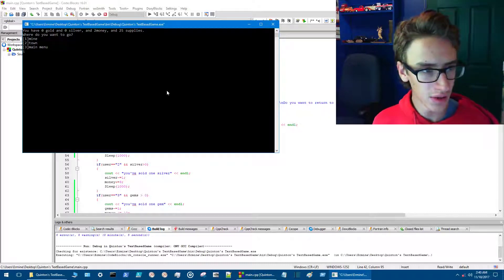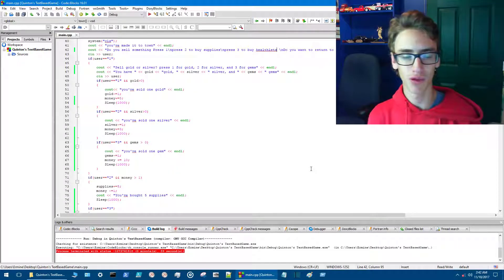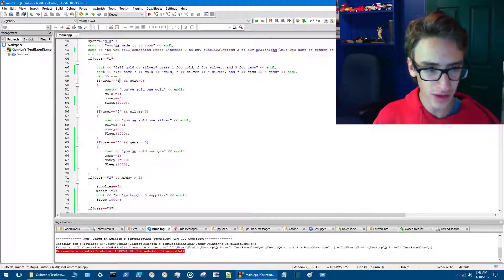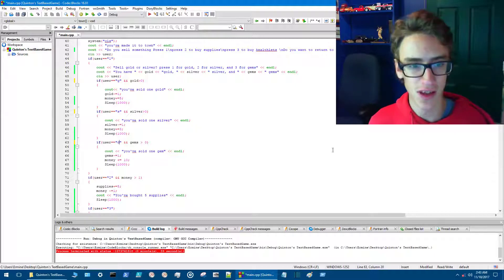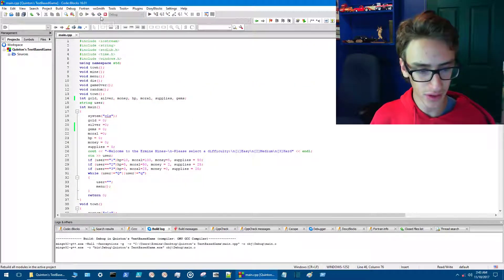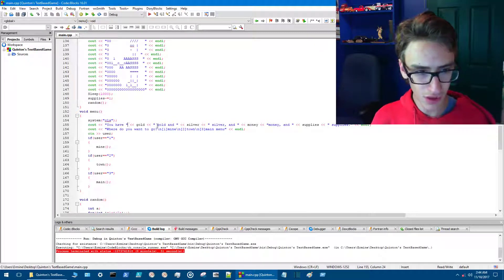We compile and run — go with medium difficulty, hit the mine. We found silver, quickly go to town to sell it. There's a bug: it shows 'one silver and one gem' but isn't ending properly. We realize the store is using numeric values one, two, three for gold, silver, and gems — those conflict with other inputs. We change them to letters: g for gold, s for silver, and d for gems as in diamonds.